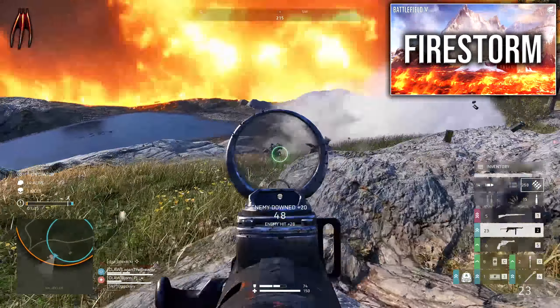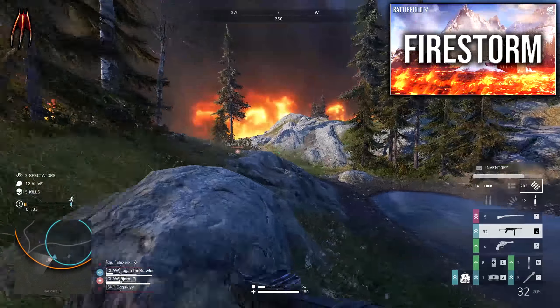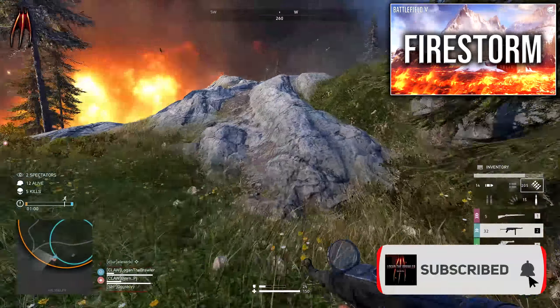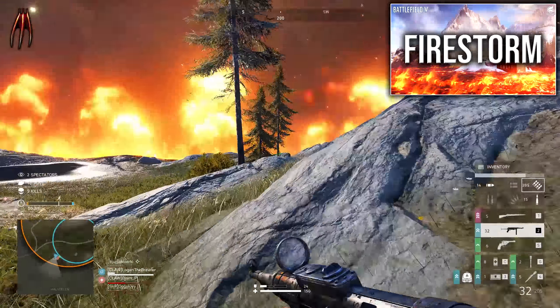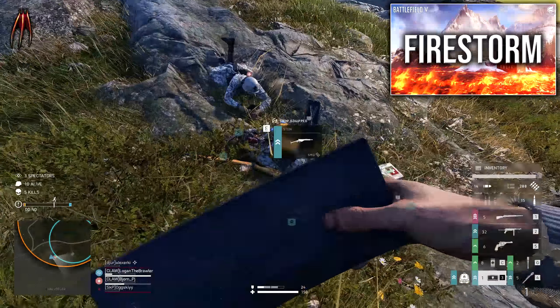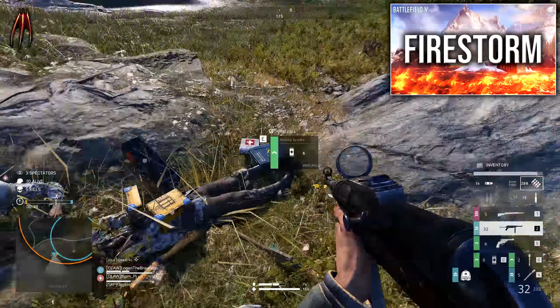It can be very important to have a sidearm when playing in squads - when you get shot and are downed in Firestorm you can still fight back with your sidearm. Playing solo kills you right away so it's not that important. In Firestorm you can find rare flares to call in reinforcements like the V1 rocket or supply crates. This change is for the artillery strike: they added a red outline for the artillery strike on the map to make it more visible.